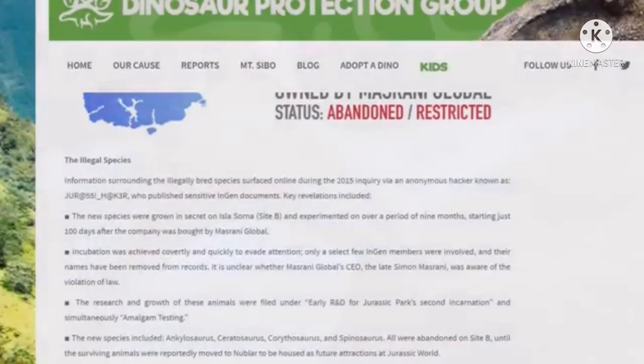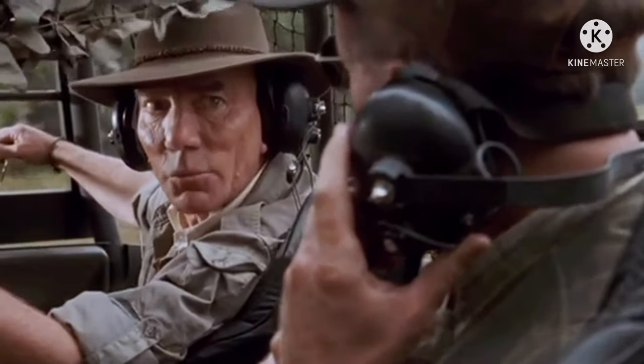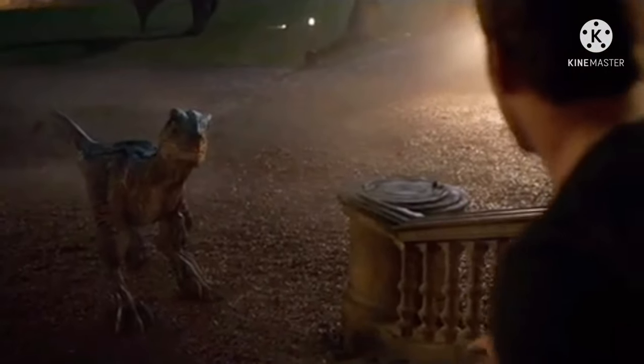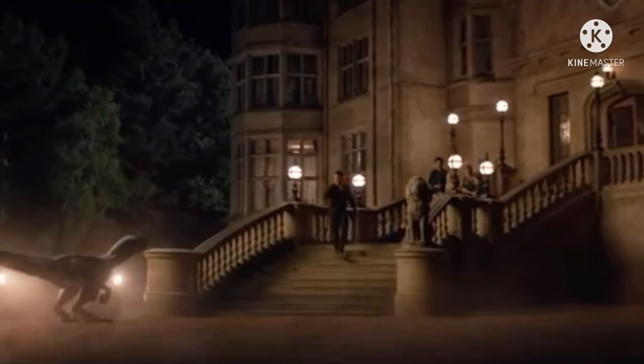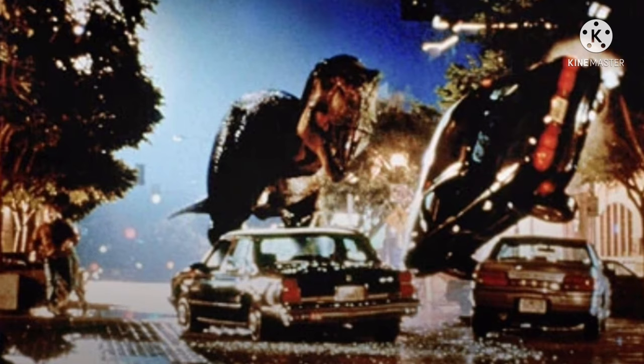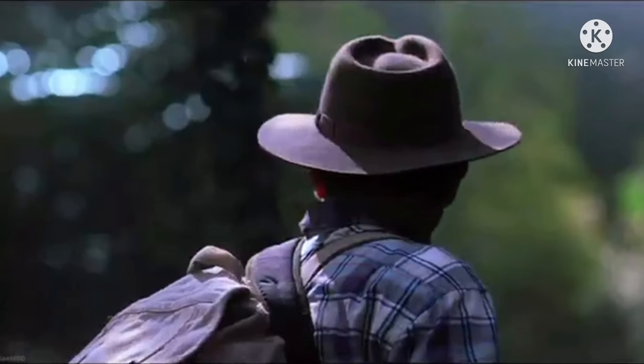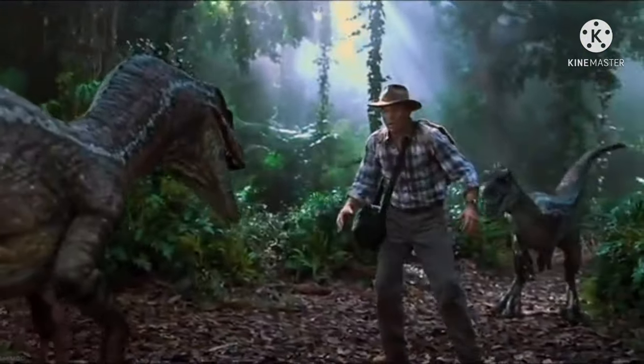During the promotion done by the Dinosaur Protection Group for Fallen Kingdom, much information on the second island came to light, including the fate of the island after the events of The Lost World and Jurassic Park 3. The public was made to believe that, during the San Diego incident, the island was restricted. However, eventually it was shown to be quite easy for people to make their way to the island, as Grant's team in Jurassic Park 3 were able to easily fly there with no delays.